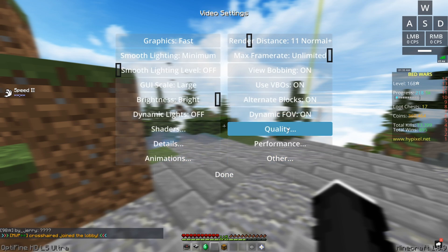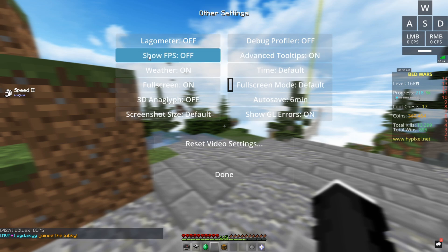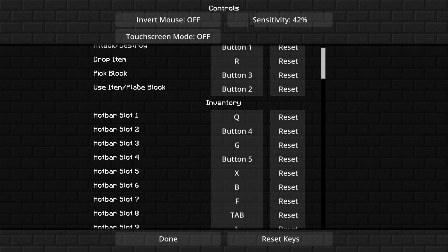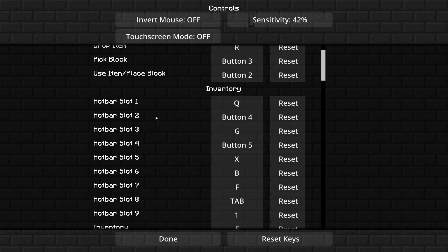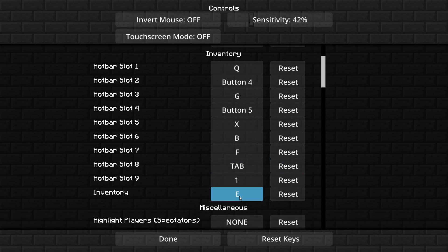View bobbing is on, dynamic FOV on. Quality — not really gonna get into too much of that. Performance: smooth FPS off, faster render draw off. Pretty much all about that. Other — I do not know what any of that stuff is. Controls: my drop item is R, which is kind of weird. I play on 42 sensitivity with 800 DPI, so pretty low sensitivity. Hotbar slot 1 is Q, slot 2 is my front mouse button — I can never remember, it's just muscle memory. Slot 3 is G, slot 4 is button 5, slot 5 is X, slot 6 is B, slot 7 is F, slot 8 is Tab, slot 9 is 1, and inventory is E obviously.